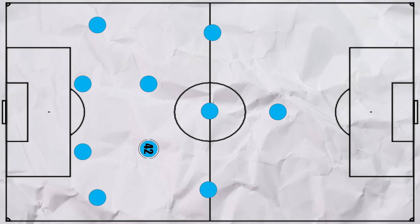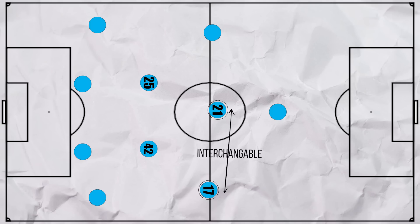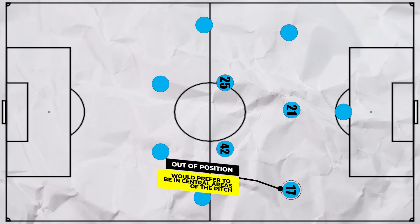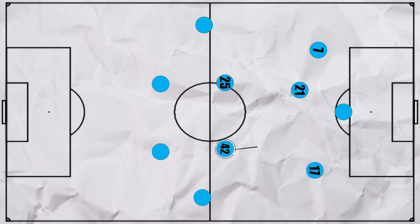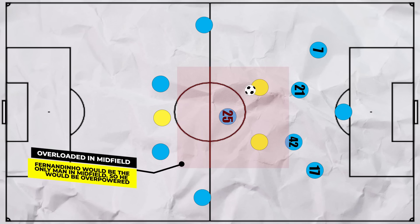Yaya Toure was key to his team, meaning he often started in a two alongside Fernandinho, with one of De Bruyne and Silva in the number 10 role and the other one wide. The problem is that one of De Bruyne or Silva wouldn't be in their ideal position, which would reduce their effectiveness, and when they moved central it left space on the outside. Sterling would also be limited as his only route was cutting in, making him predictable. In addition, Yaya was poorly disciplined, often pushing high up the pitch and not retreating in defence. So when they were counter-attacked against, Fernandinho would often be overpowered and the midfield would be bypassed easily.